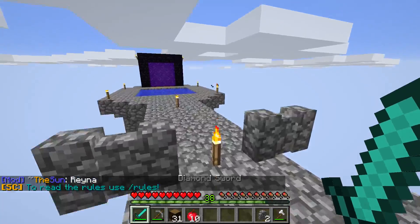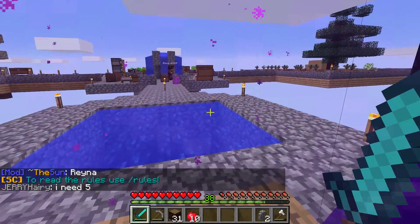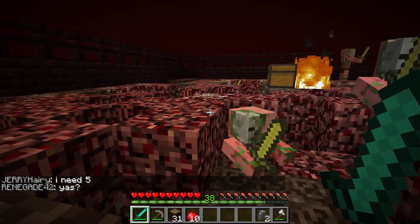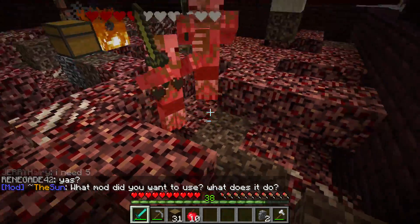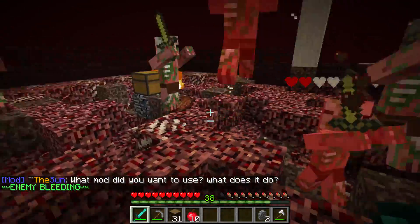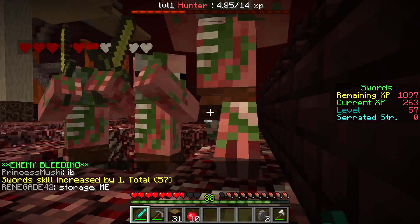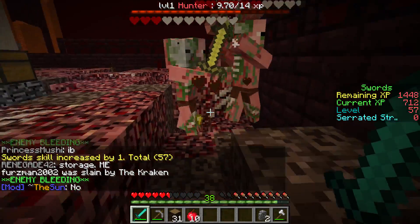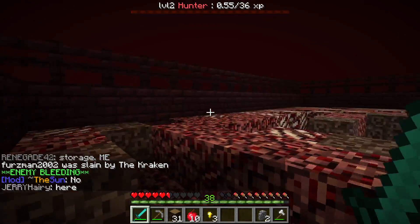So we have six bars already. Wow. We can almost make one golden apple. How many nuggets do we have? We have eight nuggets. I thought the golden apple was ingots encased - or is it an apple with nuggets around it? It's an apple with ingots around it. Oh okay. I'm gonna put this away. I have three nuggets already.